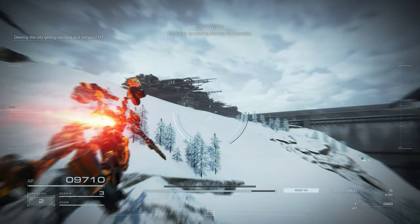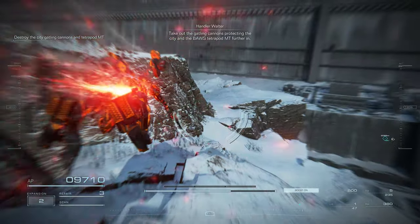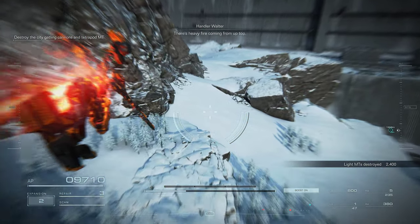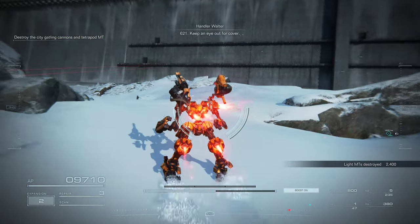We'll start by clearing the way for Archibus. Take out the Gatling Cannons protecting the city, and the Baus Tetrapod MT further in. There's heavy fire coming from up top. 621, keep an eye out for cover.